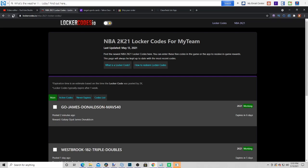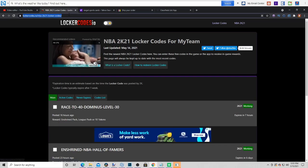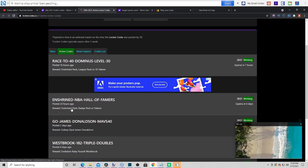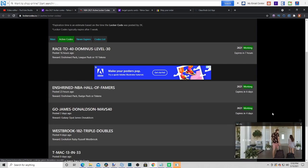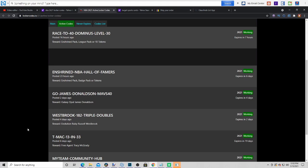NBA 2K21 locker codes — here's every single active locker code we have. We only have 6 locker codes today. The market is beyond crashed, so you can pause your screen and take a screenshot. These are the active locker codes — this one right here is the new locker code. Six locker codes, decent, nothing crazy. We got 2 enshrine packs, which is pretty cool, but the packs are pretty bad. You'll probably pull out an Amethyst at best.